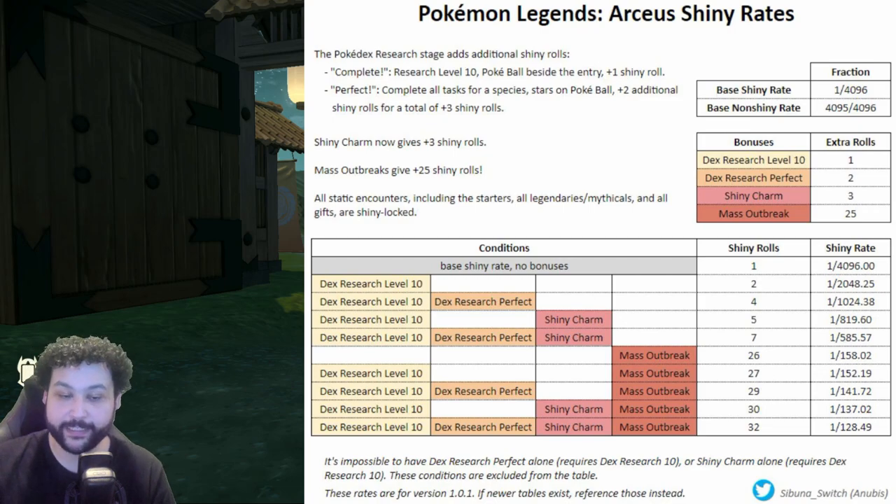If you happen to get a perfect Dex page — essentially completing all tasks on a Pokémon's page — that puts you at 1 in 585. But if you're doing this in a mass outbreak, which already starts you at 1 in 158 without Dex Research Level 10 or the shiny charm, having both the shiny charm and Research Level 10 gives you 30 rolls instead of 26, putting you at 1 in 137 odds, which is pretty phenomenal.